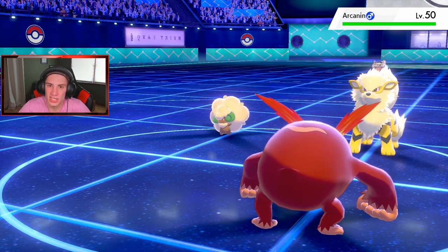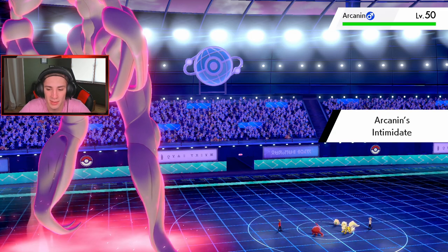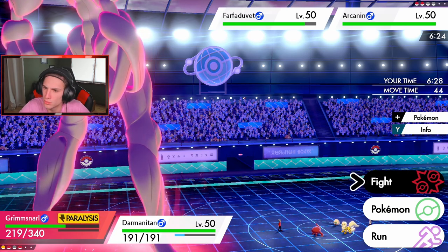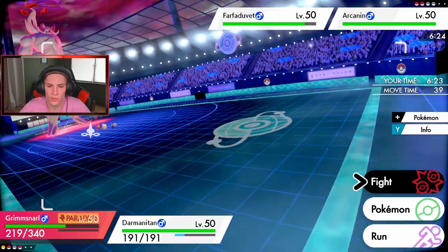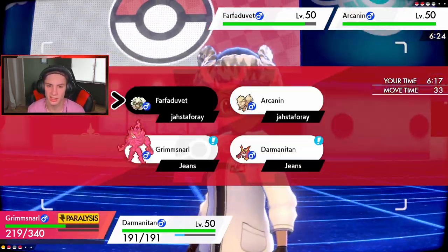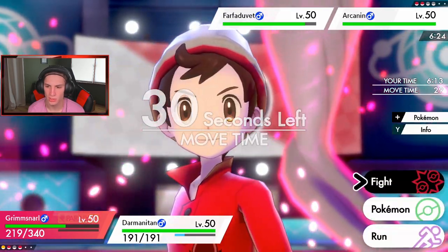I haven't used regular Darmanitan — I only used the Galarian one — but he looks so sick. Intimidate is actually going to be pretty bad against both these guys since they're both physical attackers. Whimsicott should be going to sleep here, right? No? Why not? I'm a little confused as to why it's not going to sleep. Did it set up a terrain or something?